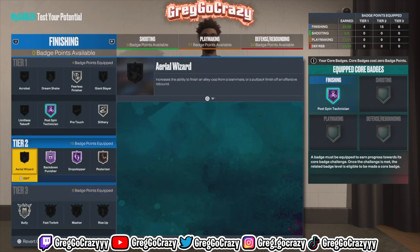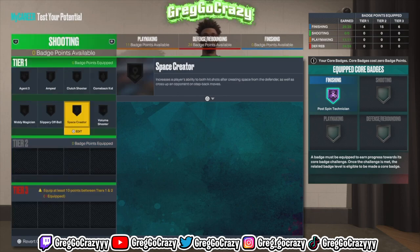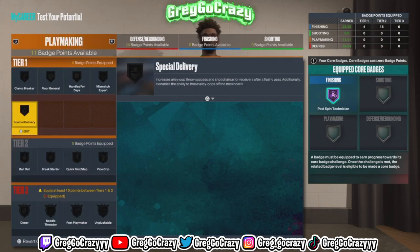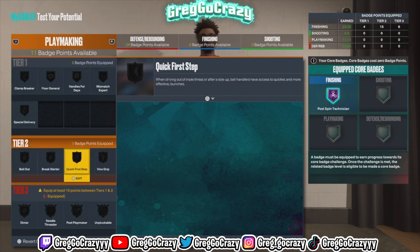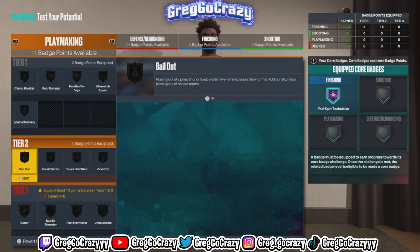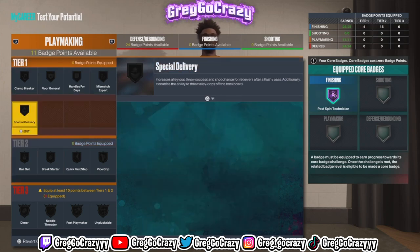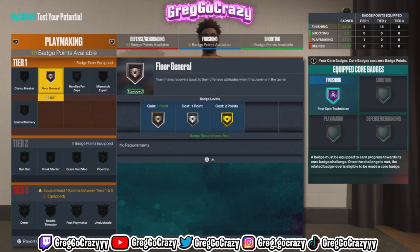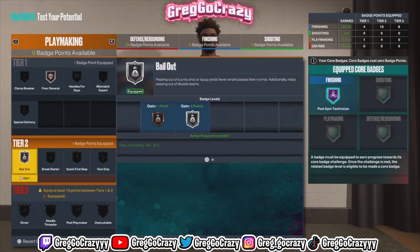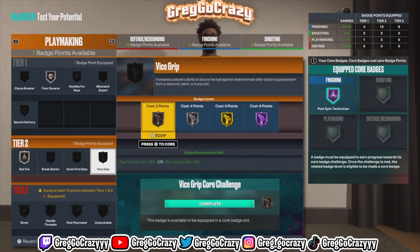With Hall of Fame Drop Step you could easily put up 20 points if you know what you're doing. Even if you don't, this build can still get rebounds and push the ball on a fast break. For playmaking, he has 11 playmaking badges. I can get Vice Grip on Hall of Fame, and you want to put Bailout on bronze for all your players because everyone needs bronze Bailout.